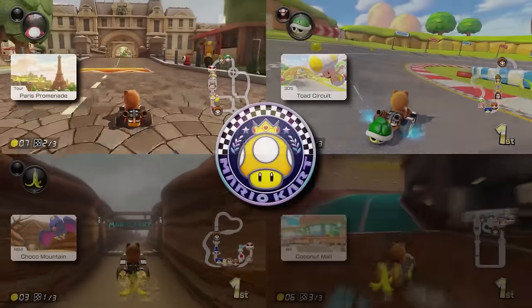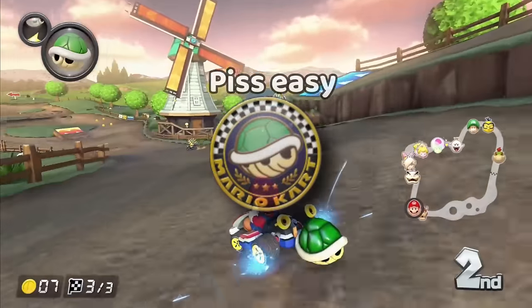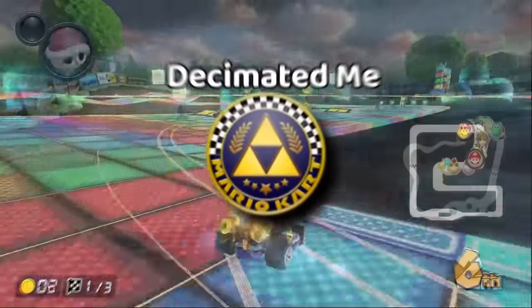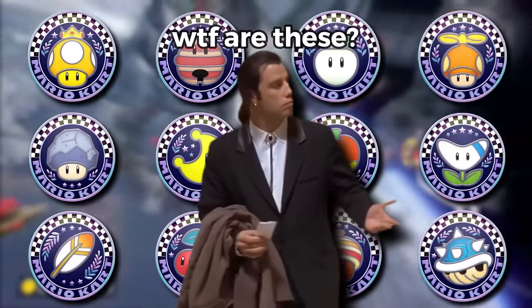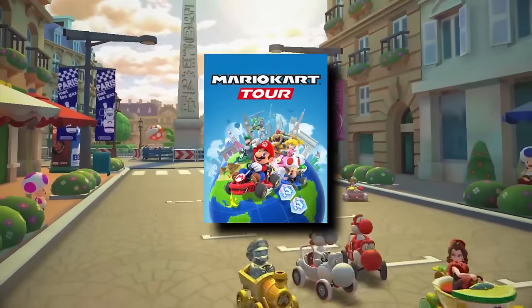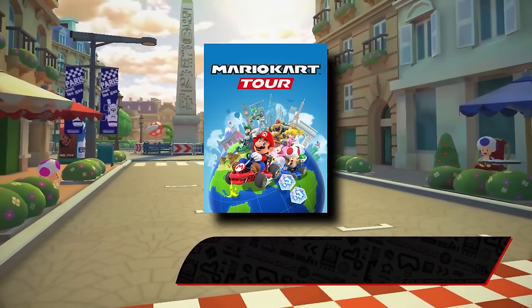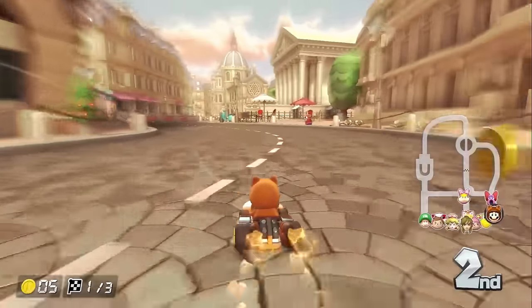Wave 1 brought us two cups, the first of which was the Golden Dash Cup. Unlike the base game where I had a pretty good idea which cups were easy and which were going to be hard, this set of cups I honestly had no idea how they'd rank going into this experiment. The cup starts with Paris Promenade - these city courses are from Mario Kart Tour, which I've probably played for about two hours tops, so I wasn't doing too hot during my first races.